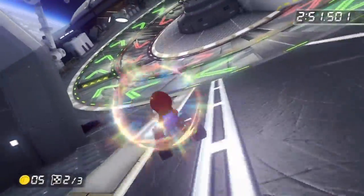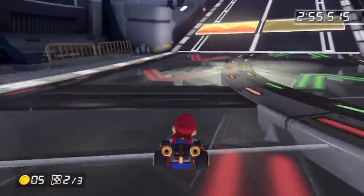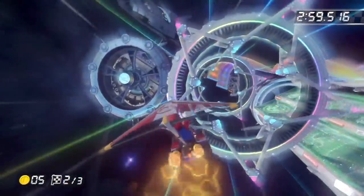Hey, what's going on everyone? FrayDarkness here showing you an awesome Easter Egg from Mario Kart 8. First thing you want to do to accomplish this Easter Egg is head over to the Star Bridge that sends you at warp speed to the platform.